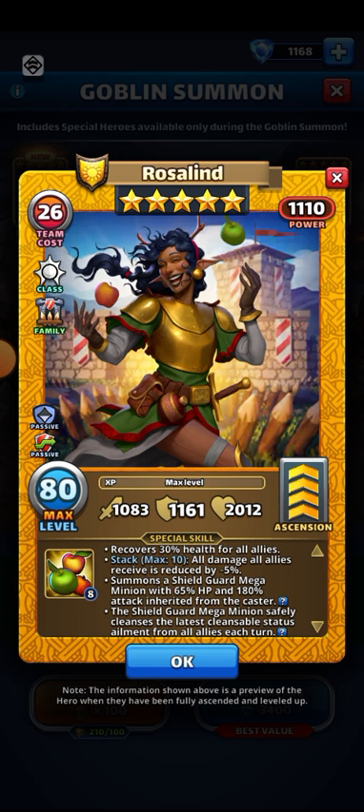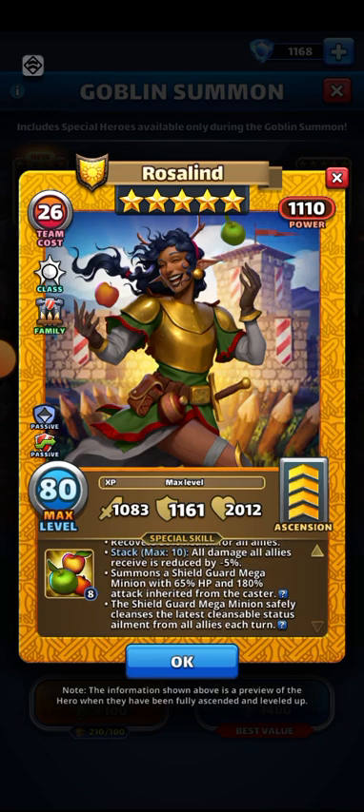She summons a Shield Guard Mega Minion with 65% HP and 180% attack inherited from the caster — those mega minions can be a pain. The Shield Guard Mega Minion also safely cleanses the latest cleansable status ailment from all allies each turn, which is actually really nice.